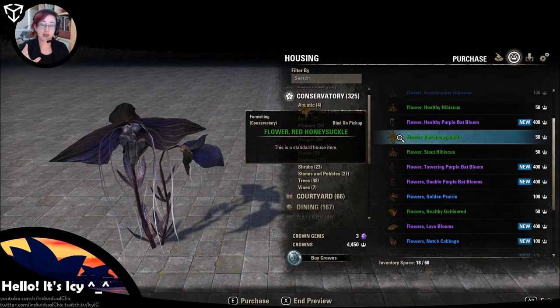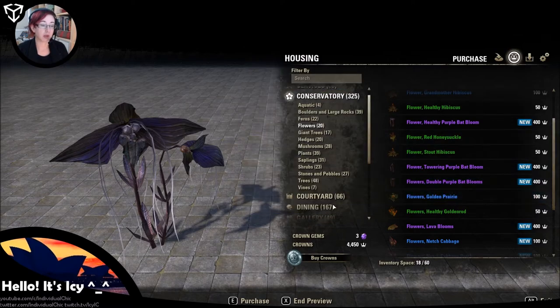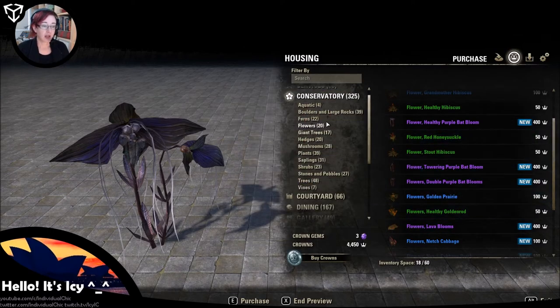I would think maybe some of these could come back on the Luxury Furnisher vendor. You do need to keep checking them every week. Apparently when Morrowind releases, the Luxury Furnisher vendor will have Morrowind themed items. So even if you're not buying the game, you might be able to get some of these things. You could, of course, buy any of these things for crowns and stick them in your own house, because the actual items won't be linked to Morrowind or the Morrowind content.